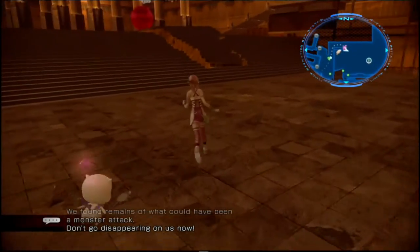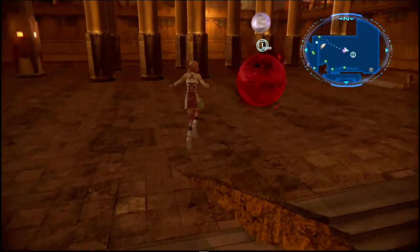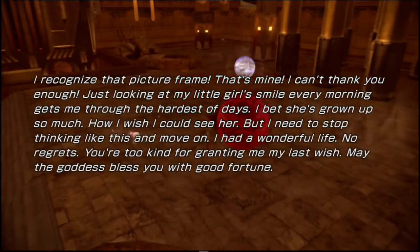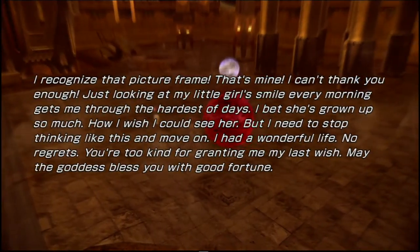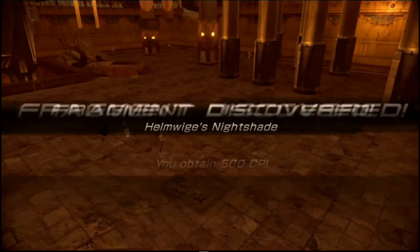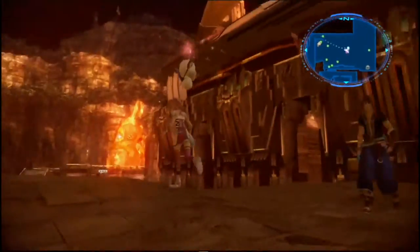Then just approach the ruby ball thingamajig — whatever it is — to hand the quest in. Here's our first fragment, nice and easy one.